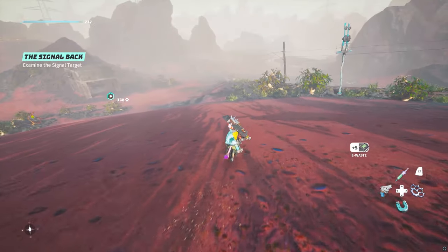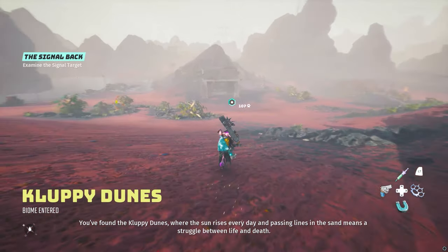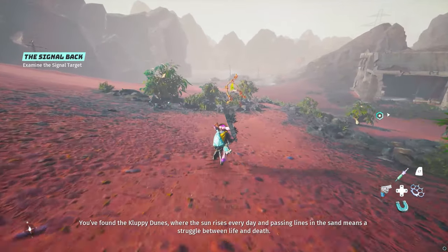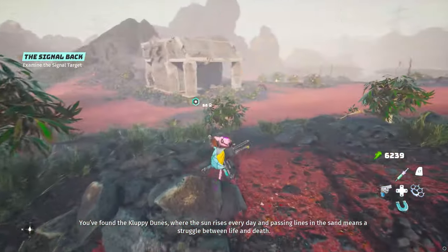The interesting part is that the oxygen suit itself is hidden in an area called Cluppy Dunes, which is actually extremely hot — to the point where you will need heat resistance, and quite a lot of it, to survive in here.